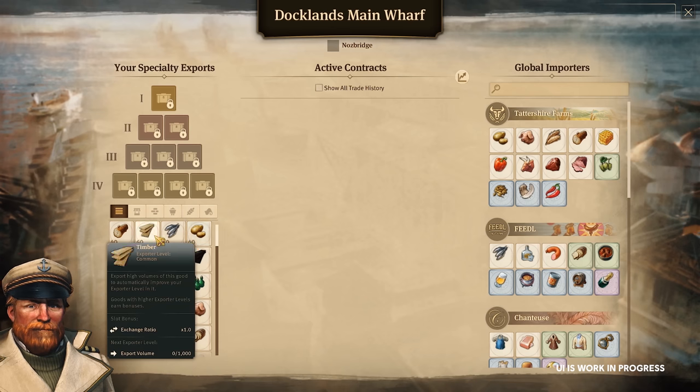To go with the Docklands theme, our free Game Update 10 will make improvements to the trade route menu, and allow you to use harbor quays as streets to connect buildings.